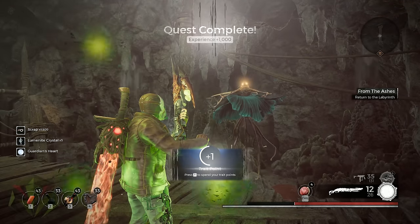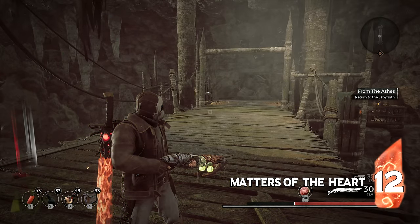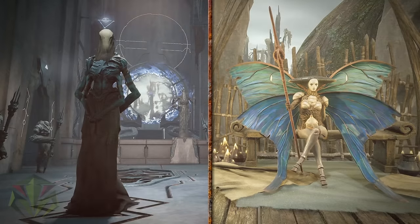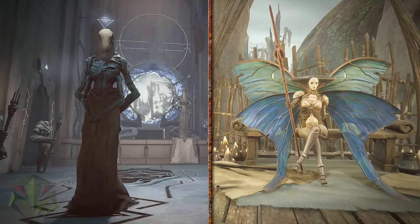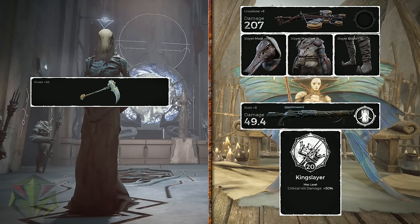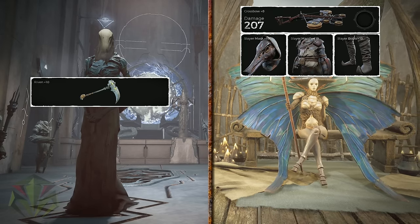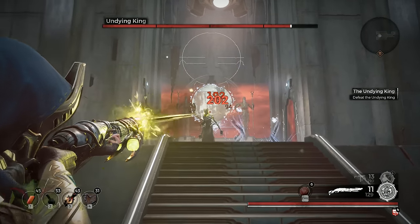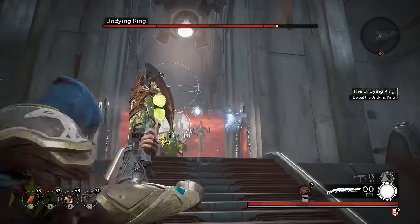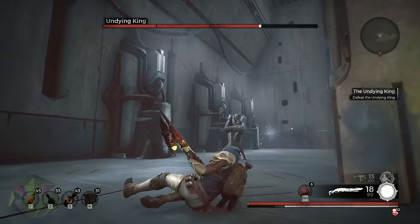Speaking of killing Ixilus, the next topic covers one of the biggest choices in Remnant — the decision of whom to gift the guardian heart to after defeating Ixilus. The guardian heart can be given to the Iskal Queen or the Undying King. I'm just going to put on screen what you get for each trade-in. Technically you only get about half of this solely from the Queen, but in siding with the Queen you will be forced to kill the Undying King, which results in the rest of the items. If you're up for the challenge of taking down the Undying King, I highly suggest giving the guardian heart to the Iskal Queen, at least on your first playthrough.